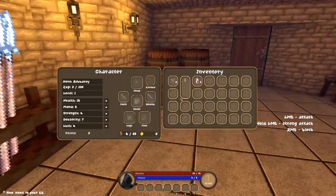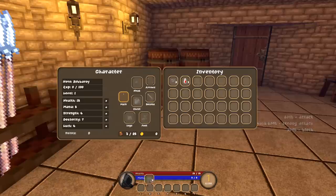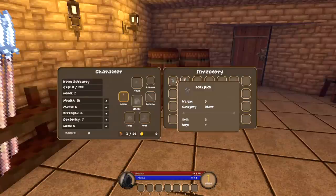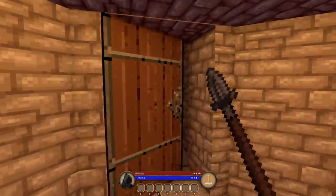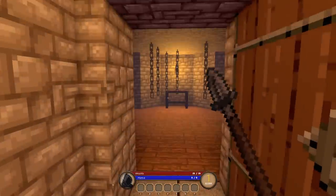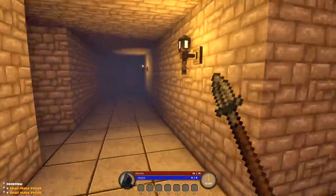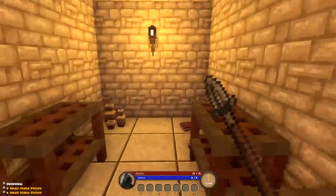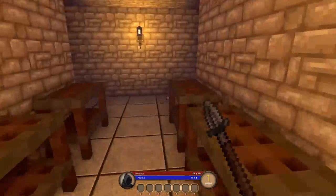We can get our starting equipment from right there — got a spear again. How do I use these lockpicks? They're in the 'other' category. I clearly can't quick-key them, and they don't go in my secondary slot. How do I use the lockpicks? We got a mana potion and a health potion — I'll take it. We can't take the book or the pots over here.